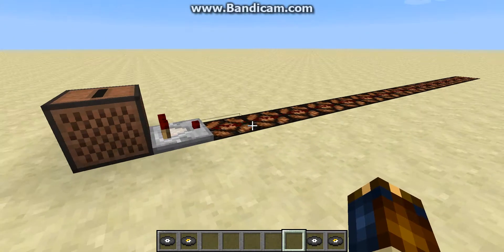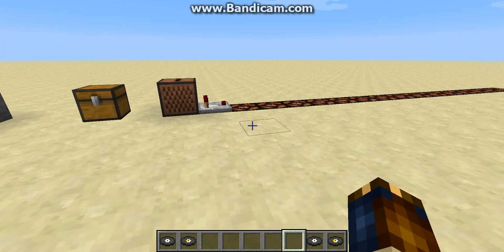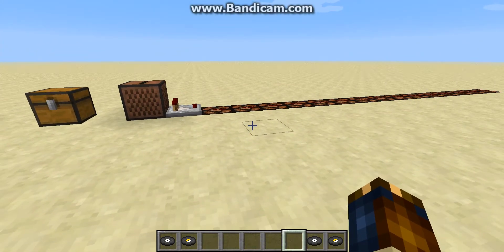So that's the end of video three: Alternate Power Sources. In my next video, I'm going to discuss basic logic gates and start getting into actually building functional, practical redstone circuits.